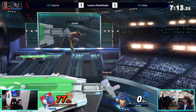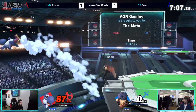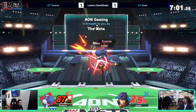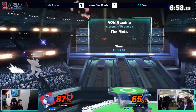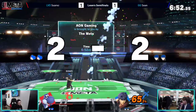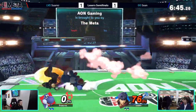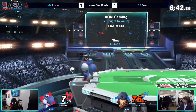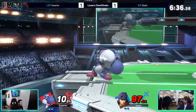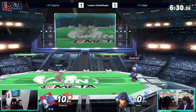Suarez going for the ether — definitely tried to read Suarez going a little too far, but this time it paid off. It's a brutal situation because in a lot of cases you want to hold back on recovering with Ike so you can charge your side-B and get back to stage for free. But Yoshi is one of the few characters who can go that deep and be heavily rewarded for it. Tries to read an air dodge — what a read! He knows exactly where he wants to land each time. Just a little love tap, a warning shot — but then he punished with the forward smash.